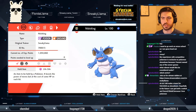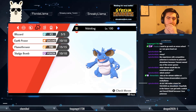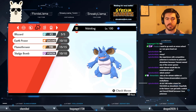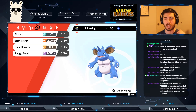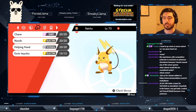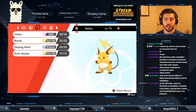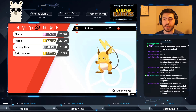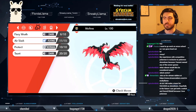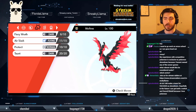Mostly because I wanted to use a shiny Nidoking, I have a Life Orb Nidoking — pretty much just pure coverage; it's meant to attack, attack, attack. Blizzard because hail is pretty common in this game, plus nice extra coverage. Earth Power, Flamethrower, Sludge Bomb. This is the real star of the team — Raichu: Charm, Eerie Impulse, Nuzzle, and Helping Hand. It's insanely helpful, constantly lowering stats, and it's fast with Nuzzle. My answer to Trick Room is Moltres — Taunt, Protect, Air Slash, Fire Wrath.